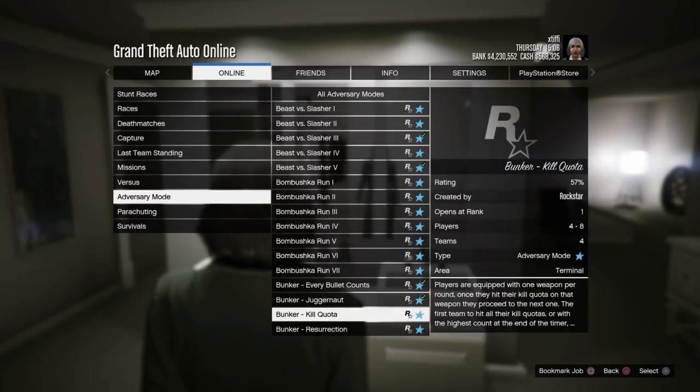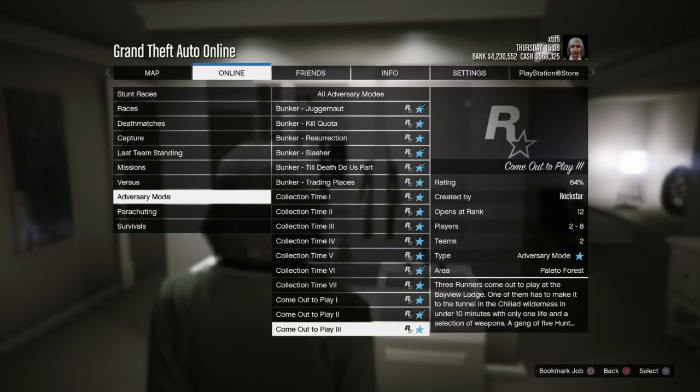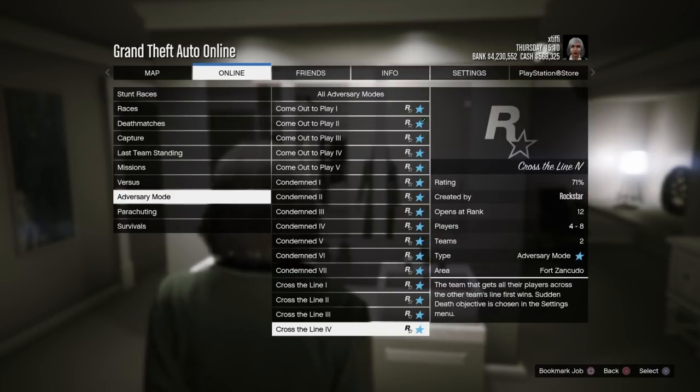So under Jobs, Play Jobs, Rockstar Created, Adversary Modes — let's get started on this list. This is going to go a little fast, so check the description if you need help or just skip to the part where I actually do the glitch.